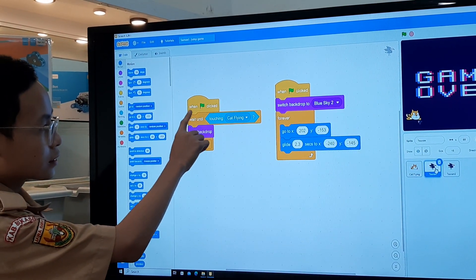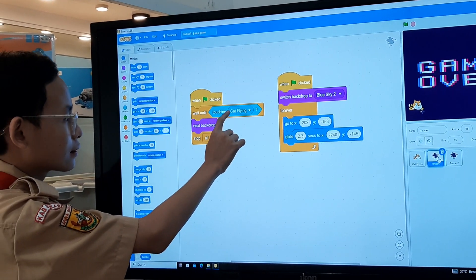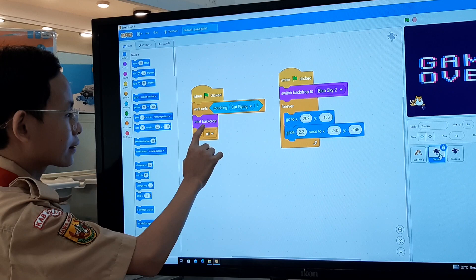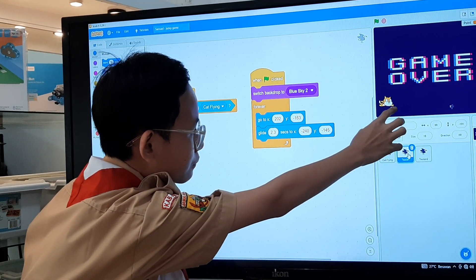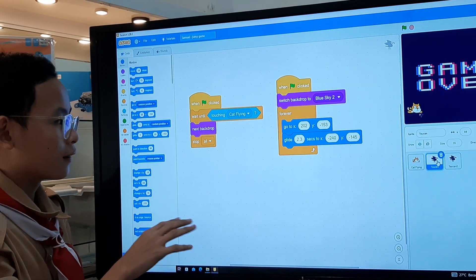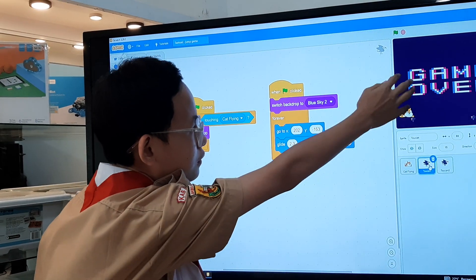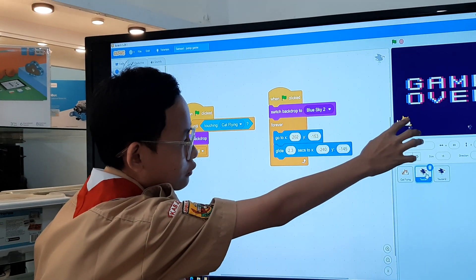So when you click, wait until cat touching cat flying. Switch backdrop, stop all. It means that if the cat touches the bird, it will be game over and it will stop all — stop the code. So the cat will not move.